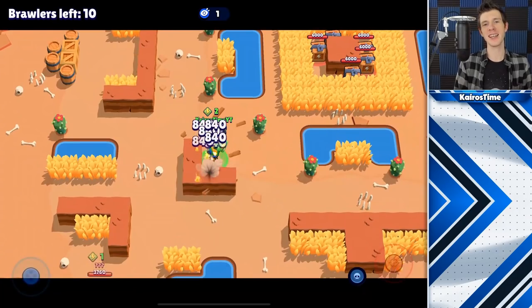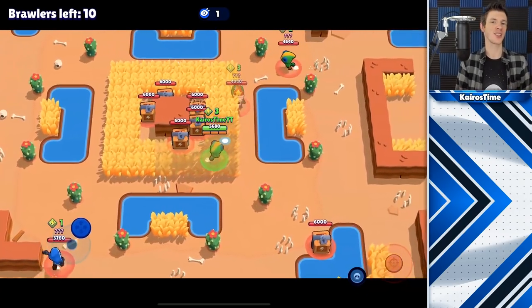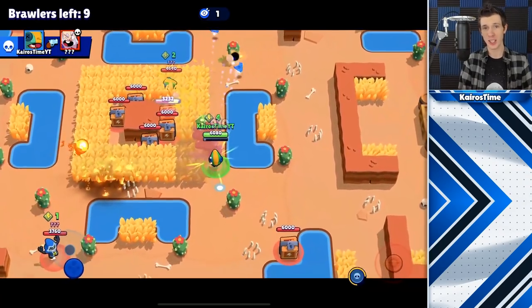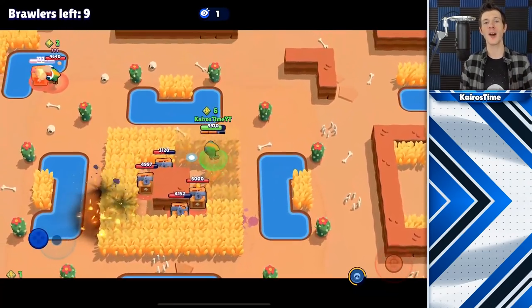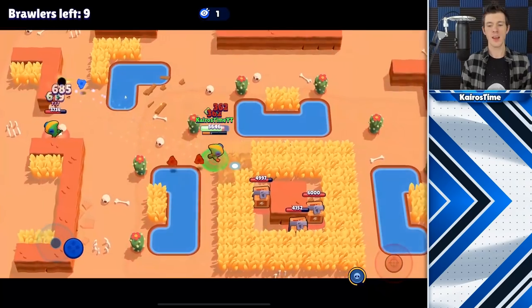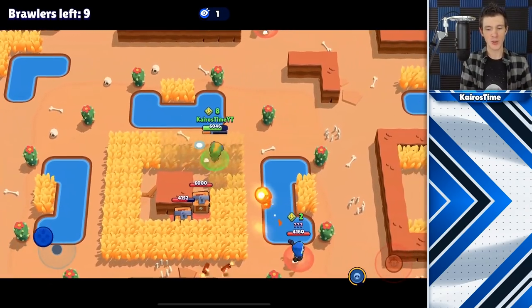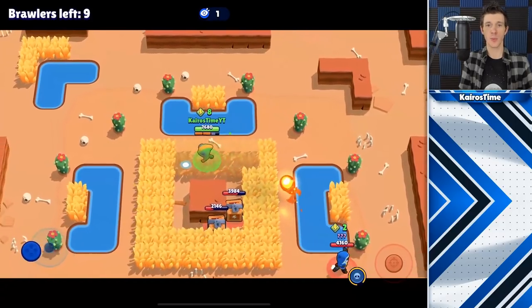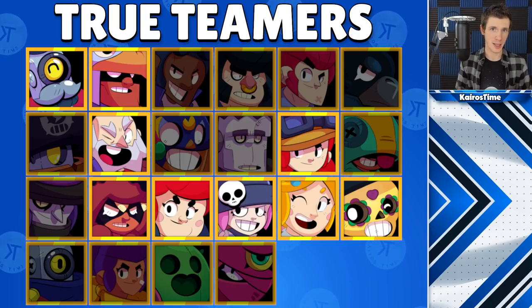True teamers will never attack each other and do their best to take out anyone else before turning on each other. They'll also share power-ups, and an advanced strategy for true teamers is to actually charge up your supers on each other so you can then go and dominate everybody else. The best brawlers to team with are ones that have low backstab potential due to having a defensive super or just low burst damage. This includes Nita, Jesse, Dynamike, Bo, Barley, Poco, Penny, Piper, and Pam.